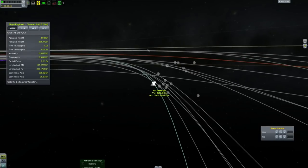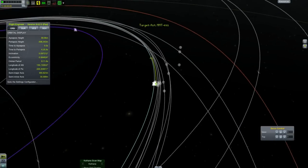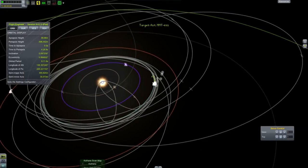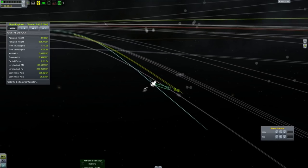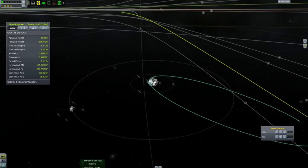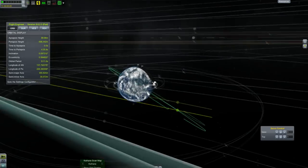Hello, it's Scott Manley here with episode 61 of Interstellar Quest. We have an asteroid which we have discovered that is going to be paying a visit to Kerbin — a visit which will be altogether too close for us to ignore.